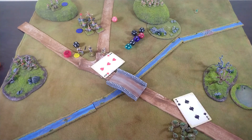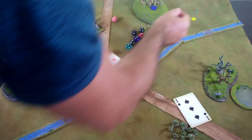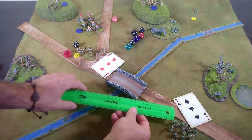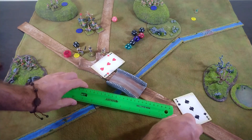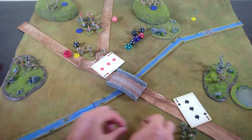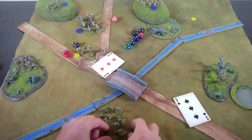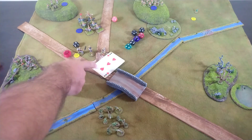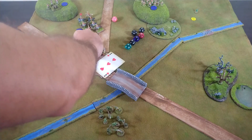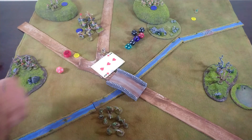That poor little lizardman has one shock counter. Then it's the three of spades — the frogmen are racing over trying to get to the guys in the woods, but they can only move six inches. Guys with spears do force light cavalry to fight at a minus one, but the cavalry evades on a five-plus and the frogmen don't roll high enough.